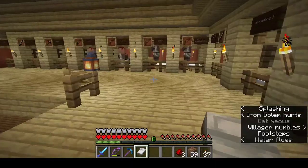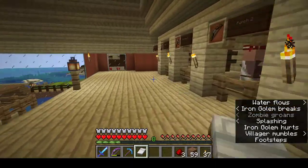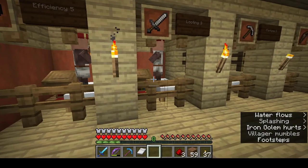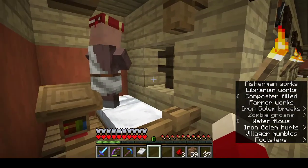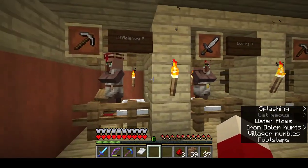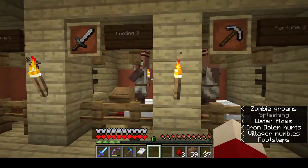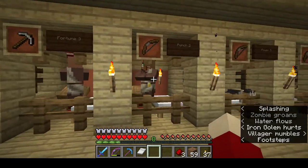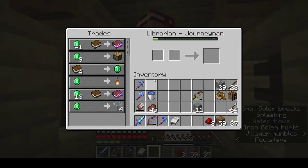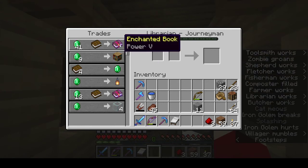But mainly what I built this for was all the different librarians. Each one is in their little cubby hole with a window so they can talk to the neighbor - don't want to be too cruel. I've got all the different enchants I would ever want, so if I'd like to get Power V for my bow...